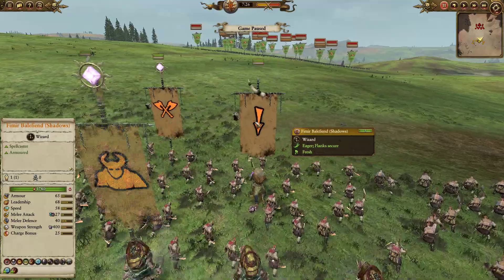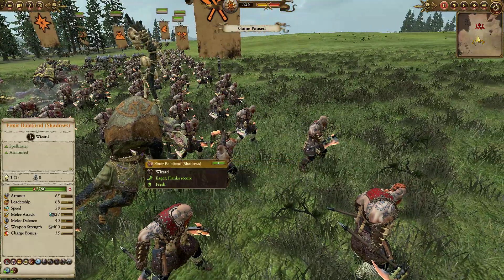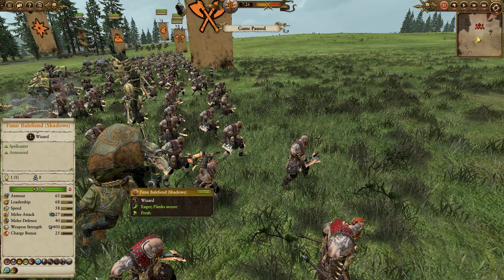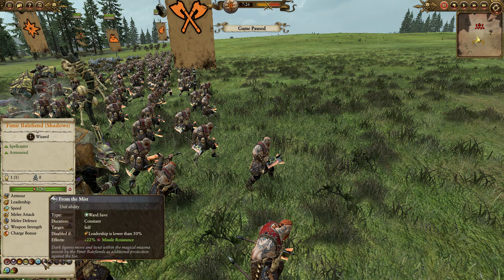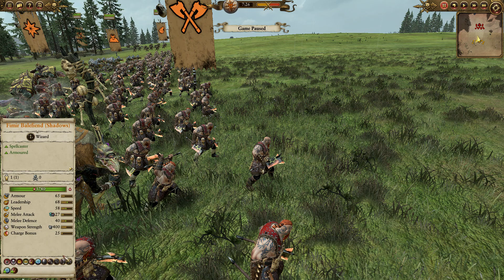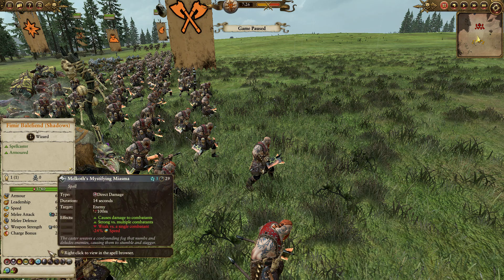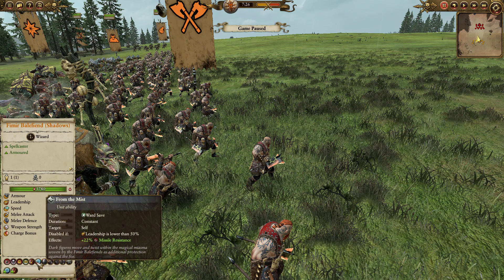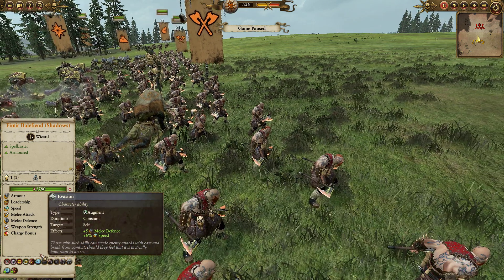Alongside him we do have a Fimir Balefiend of Shadows. I like the Fimir Balefiends because they have Arcane Conduit, which the normal sorcerers do not. I honestly think it's kind of dumb that the normal shamans don't have access to Arcane Conduit, but these guys do, so that's who we brought. He has Oakham's Mind Racer, the Withering to debuff enemy armor, Enfeebling Foe, and Melcosmous Defiant Miasma. He himself applies armor sundering, From the Mist to provide missile resist, and Evasion for additional melee defense and speed.